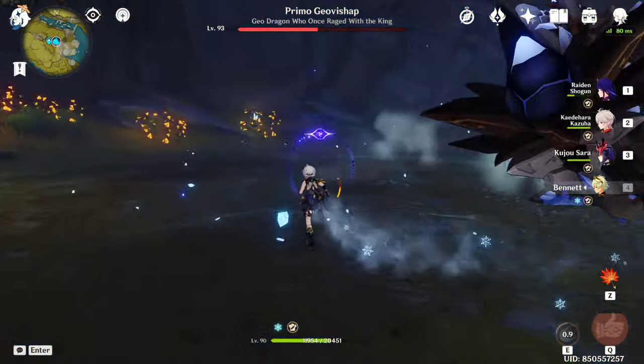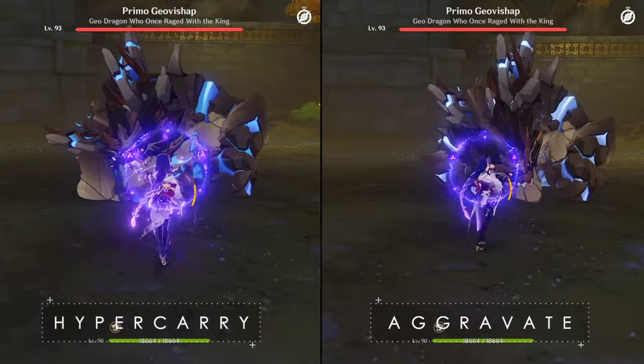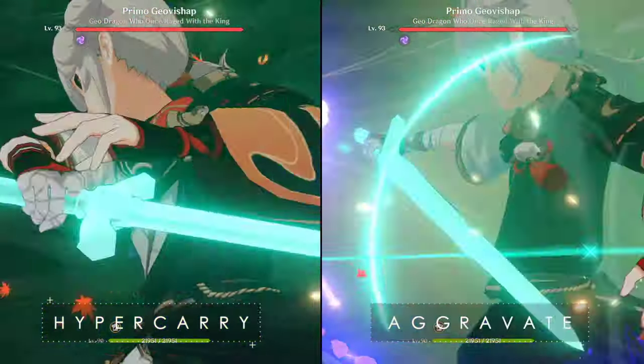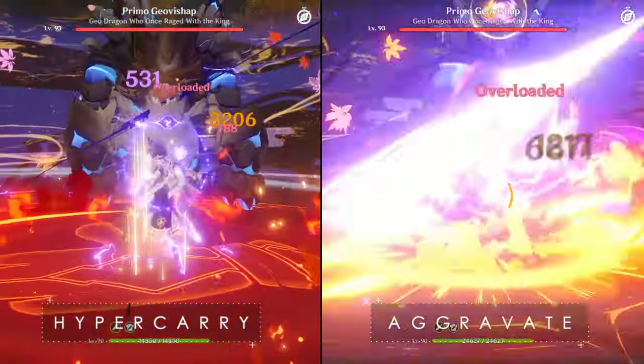For the hypercarry team, her supports will be Sara, Kazuha, and Bennett. And for the aggravate team, the teammates will be the same, with the exception of Sara being swapped out for Dendro Traveler.